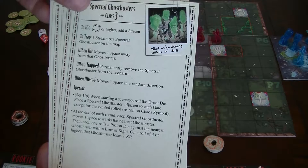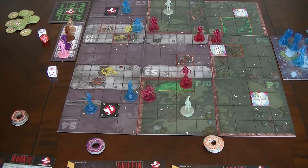The normal ones do that as well. And this is the bigger Boogaloo Manifestation and what it does. And then, of course, the Spectral Ghostbusters. So those are the cards for the different ghosts that I'll be using.